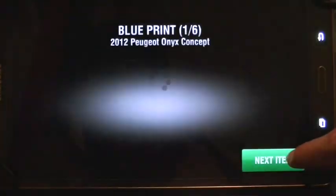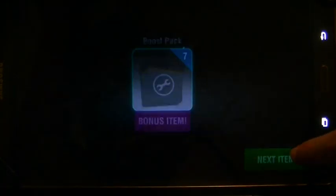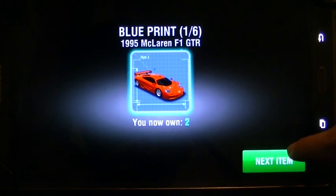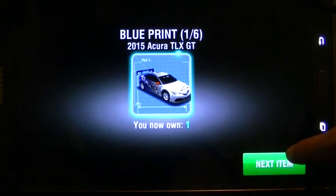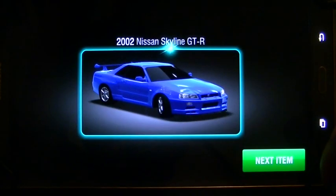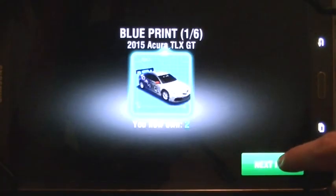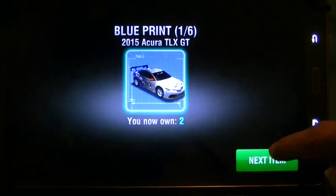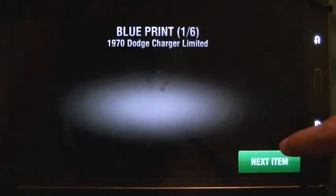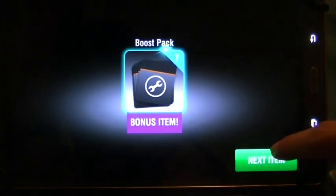Yeah, an FPV — I always wanted one of those! Got an Onyx blueprint, F1 GTR blueprint, TLX blueprint. Oh, we got another car — yes! The Nissan Skyline GTR, I'll be needing one of those. No TLX blueprint, and sadly no paint, no rims.